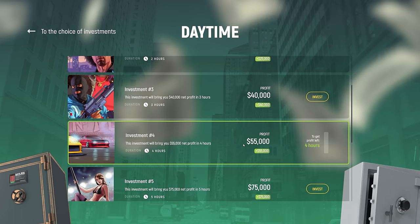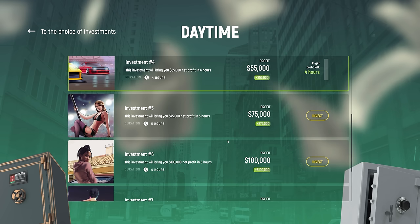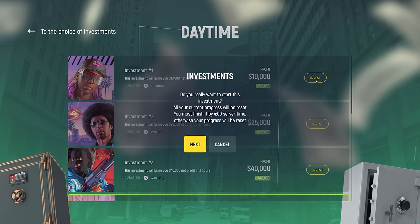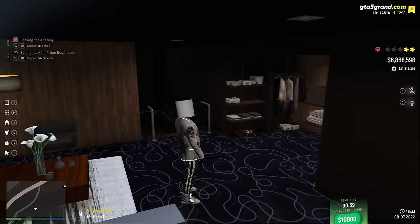If you know you're going to play for eight hours today, always set it to the eight-hour investment because it's just free money. The best part is you don't need to invest any of your own money — all you need to do is play the game. If every day you're playing for five hours and you did that for an entire month, that's an extra 2.2 million dollars you would make just from playing the game.